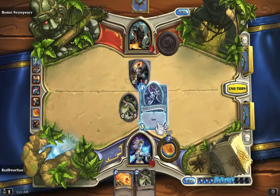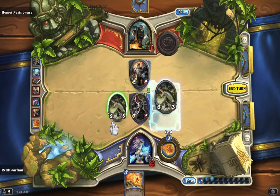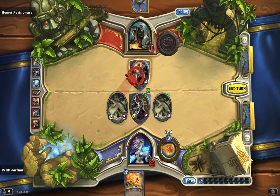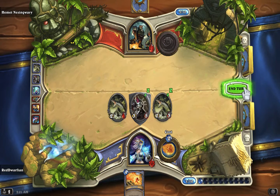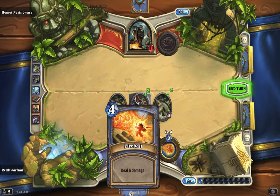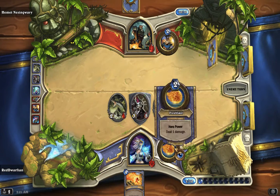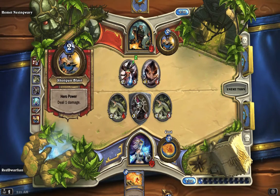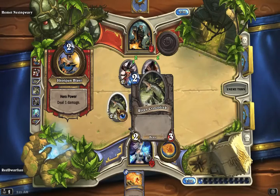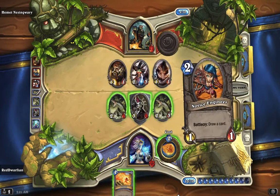Let's summon another one of them, and another River Crocolisk, and eat him. There we go. Hopefully next turn I can get about five damage onto him. I only had one mana crystal left. He didn't shoot the River Crocolisk. He doesn't have anything with taunt — I win.